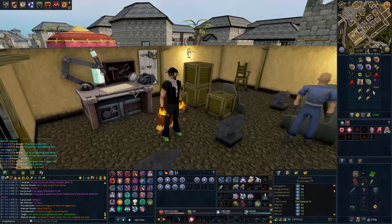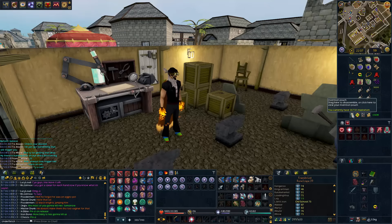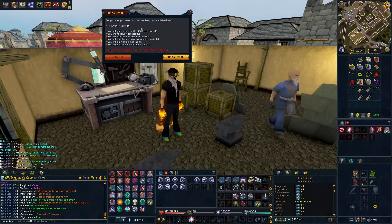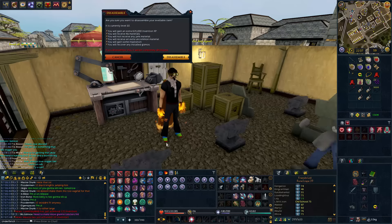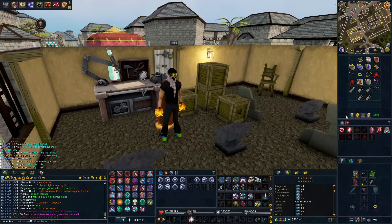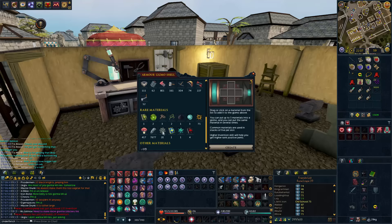Here we are. I got myself my second Nox staff at level 10, and we're going to be breaking this down. We will get four extra materials — 621 KXP, we'll get an invention level. Maybe this is the sacrifice I finally need for Malcolm. Breaking down a Nox staff — let's do it. Didn't get what we wanted, but we got some Noxious components.